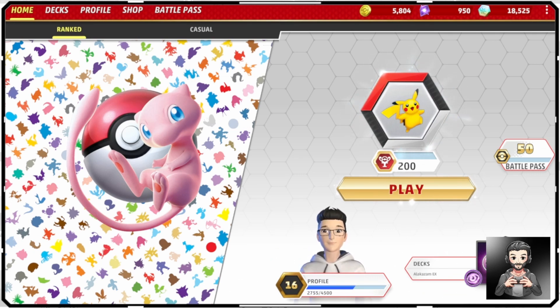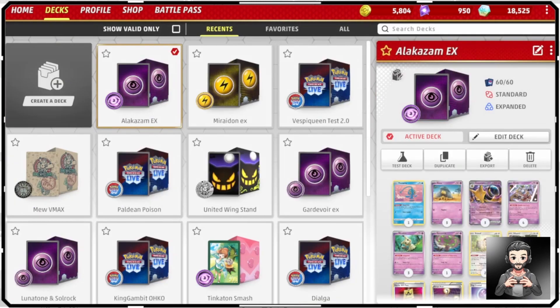Hey guys, welcome to our TCG episode. I'm going to be doing the Pokemon TCG here with Pokemon TCG Live. I'm going to try one of the new decks from 151 — we have Alakazam EX.